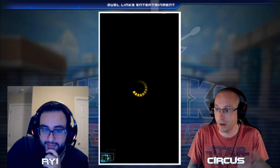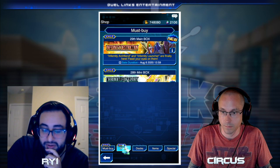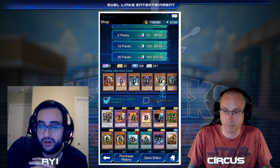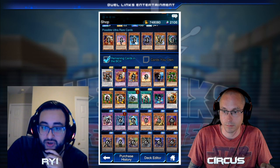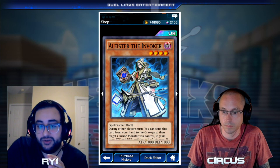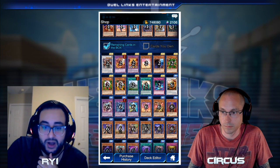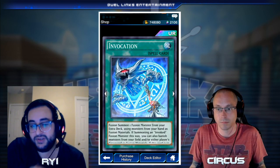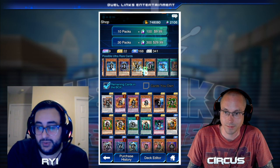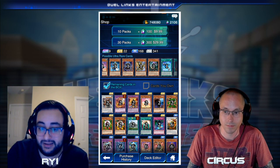Another very popular engine is the Invoked engine. The Invoked engine is literally two cards plus a bunch of extra deck monsters, and it can go into any deck as long as you don't need many extra deck slots. The whole strategy revolves around summoning Aleister the Invoker, which lets you search the Invocation spell card, which lets you fuse Aleister with different elements to bring out Invoked monsters. The most popular are Purgatrio and Caligula, but Magallanica and Caliga are there as well.